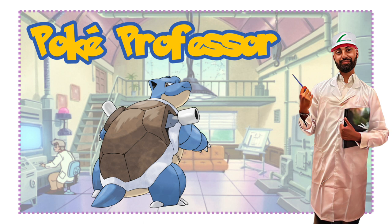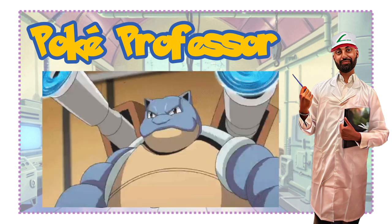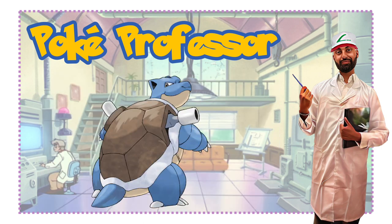Blastoise is a large Turtle type Pokemon — its body is blue and mostly hidden within a tough brown shell. The shell has a cream-colored underside and a white ridged ring separating the upper and lower halves. Two powerful water cannons reside in the top part of the shell, as I mentioned before — these cannons can be extended as well as withdrawn. Blastoise has triangular ears that are black on the inside, small brown eyes, and a cream-colored lower jaw. Its arms are thick with three claws on each hand, and its feet also have three claws — one on the front and one on the back. Poking out of the bottom part of the shell is a stubby tail.